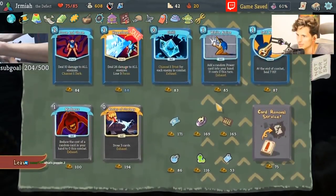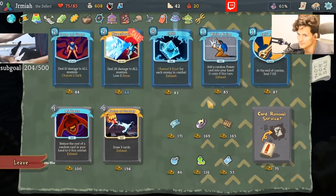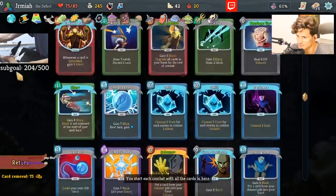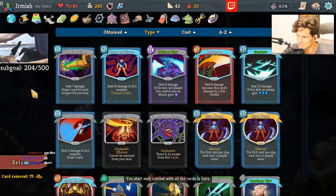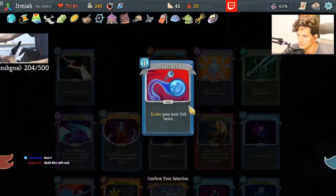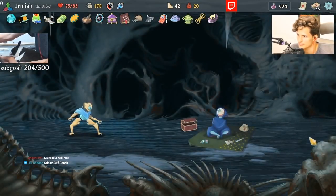I can take a Data Disc — why not? Master Strategy is fantastic. I can take a Data Disc, it just helps me. I can take an Abacus as well. Is there anything to remove? I don't actually need Dual Cast anymore — I think Dual Cast is a pretty bad draw. I can take an Abacus, but I'll save money for the next shop. Oh my god — it's beyond GG. Beyond GG.